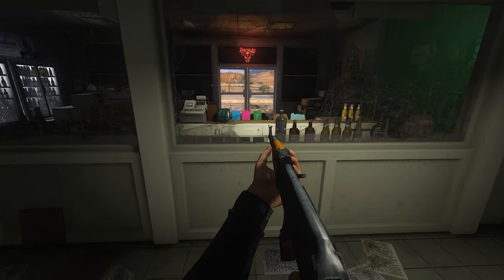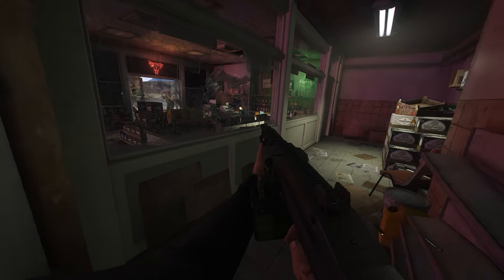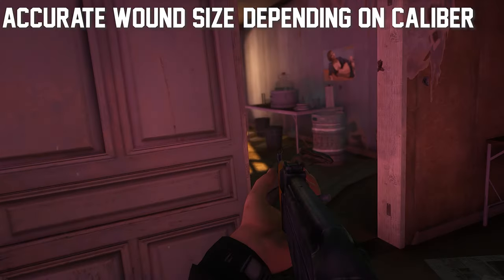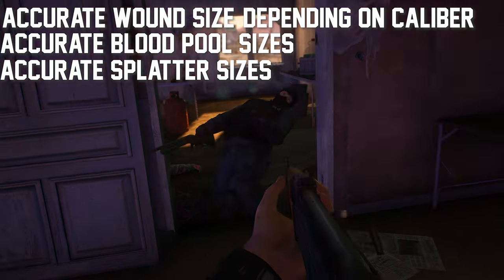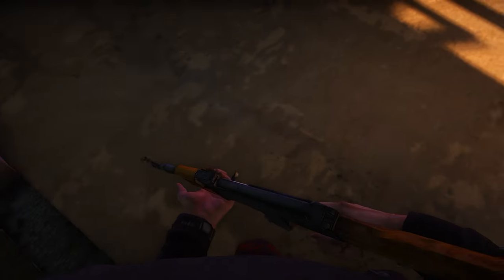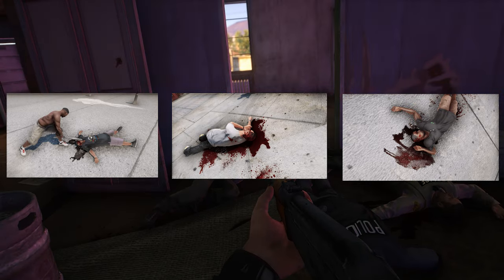Next up we got a very hardcore mod that changed the game a lot — Realistic Blood Effects. This changes everything related to blood decals in the game. For people who don't know what blood decals are, basically it changes accurate wound size, accurate blood pool size, accurate splatter size, and my personal favorite: realistic soaking, which makes blood soak into your clothing after being shot. I'ma leave some pictures up on the screen and you can tell me if that's realistic or not.